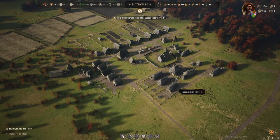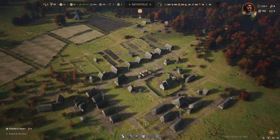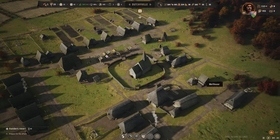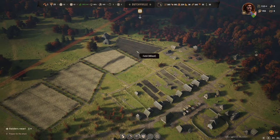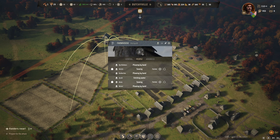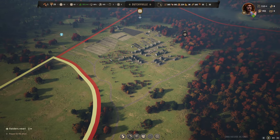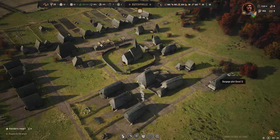Hey everyone, Flying Dutchy here, welcome back to Dutchyville. We are still playing and trying to figure out the game. We're having clothing issues going very slowly. We need to get linen from the weavers but we don't have enough growing on our fields. I think we just need more fields, so maybe we should build more fields over here with an extra farmhouse.